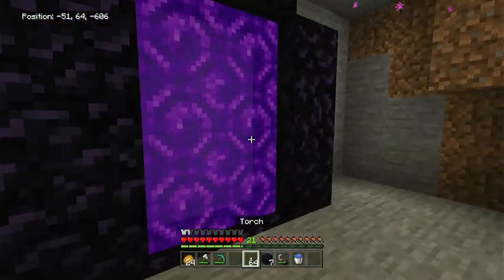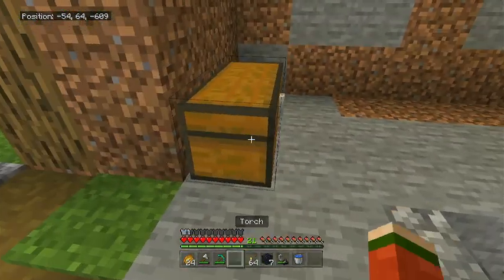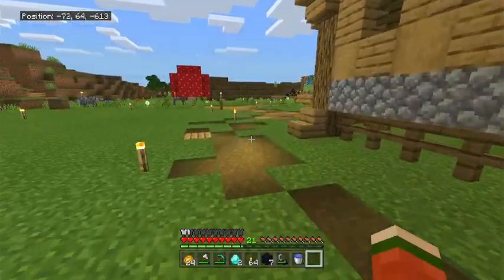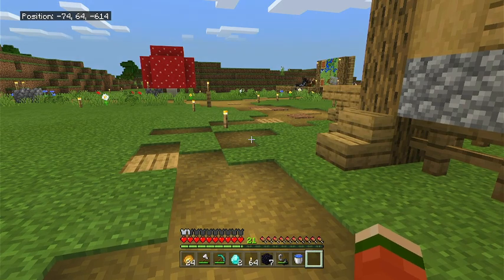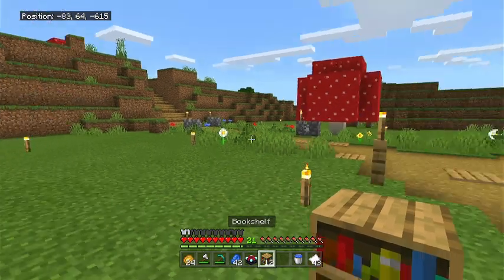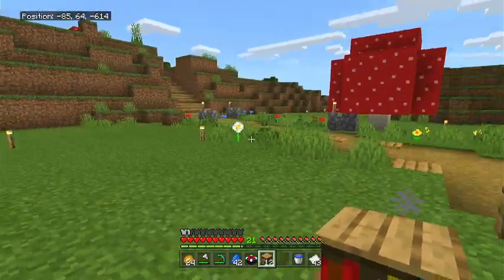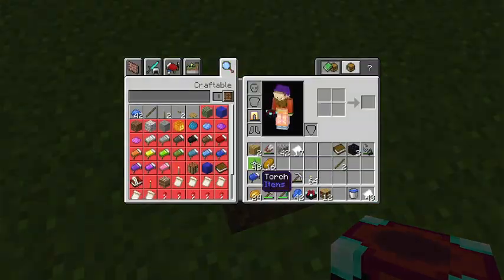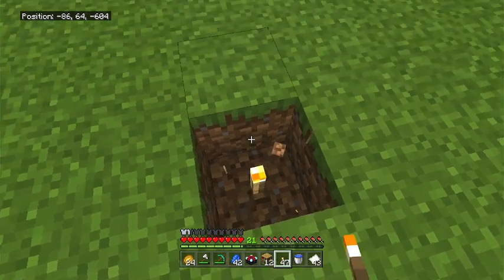I'm going to spark it up, but I'm not going to go through just yet. I've got seven obsidian left so I'm going to grab my diamonds. I need some more bookshelves - I'll get the wood, I've got a book, let's go grab it. I've got my enchantment table and my bookshelf and we are going to set up. I'm just going to plonk it right here, do the old torch underneath and put it on top.